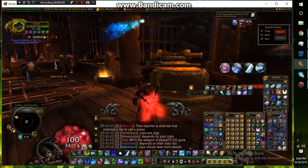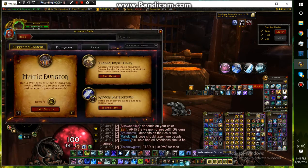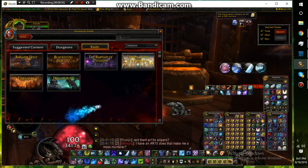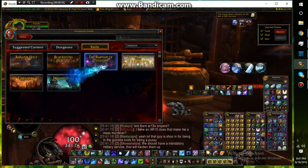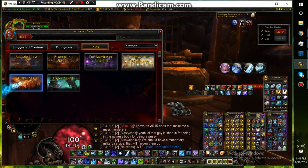Another good way to make gold is Cataclysm raids. For example, in 25-player Throne of the Tides you can make about 2,000 to 5,000 gold. Blackwing Descent, Firelands, and Dragon Soul are popular - Firelands is the most popular since most people make about 4,000 to 5,000 gold, and Dragon Soul gives about 3,000 to 4,000 gold. It's a good idea to do those every day.